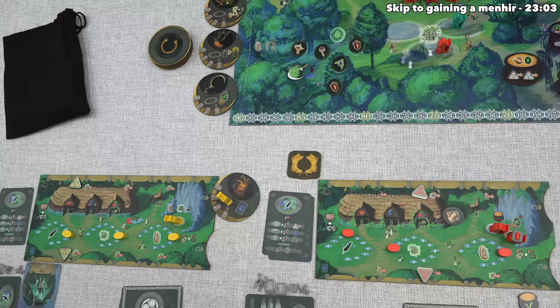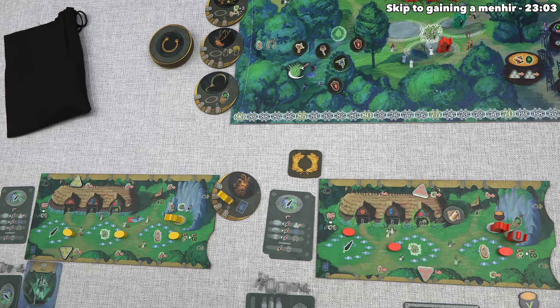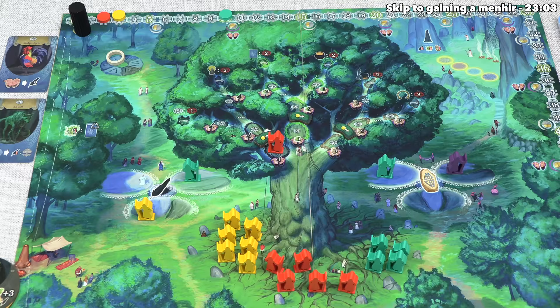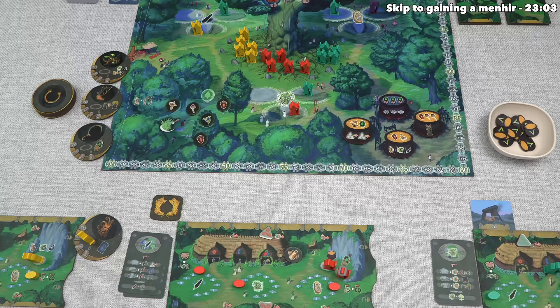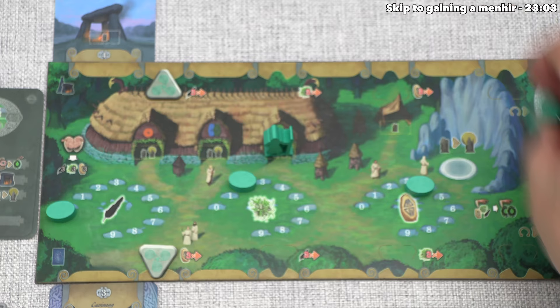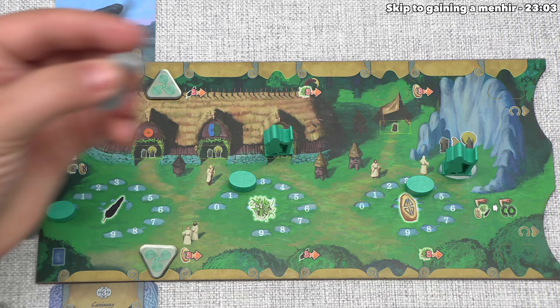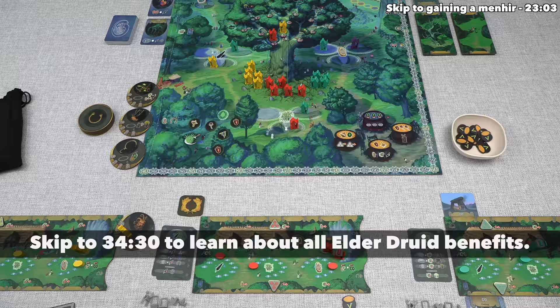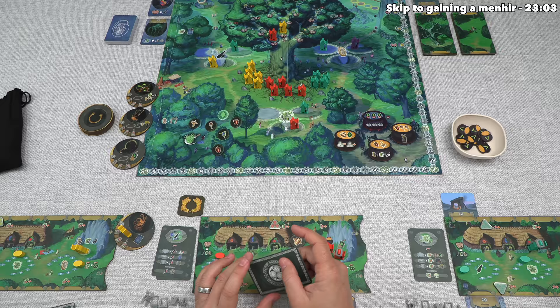We are done with our turn, so now the yellow player can go, and they are also going to play a moot card to do an oak tree action. After considering it, they're going to go with the mistletoe option, so they have to spend three mistletoe to do that, which will bring them down to three, and then they'll send a passive druid up to the mistletoe branch, and that is also going to get them two points. Yellow is done, so teal can go again, and they've decided to activate this action spot. That effect lets them turn any of their druids into an elder druid, and it looks like they've also decided to go with the cape to create a reclusive druid.